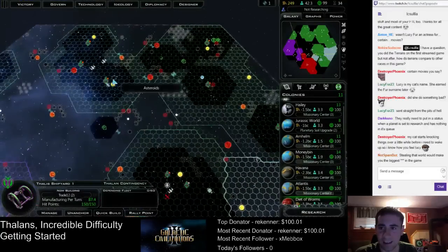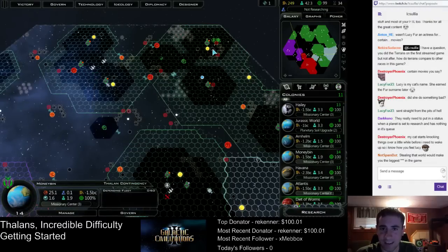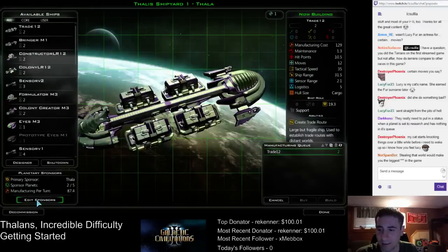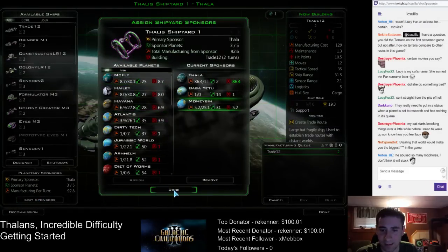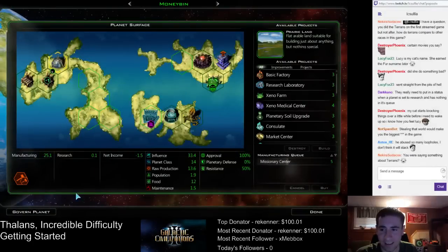Thala — we need the homeworld for this planet. I should have said that Money Bin was the start for this planet, but that's okay. Let me see if I can set that up now. Shipyard, edit sponsors — Money Bin can be... a sign. Because Money Bin is going to be the planet that is all money attached to it. So set this back to social spending.